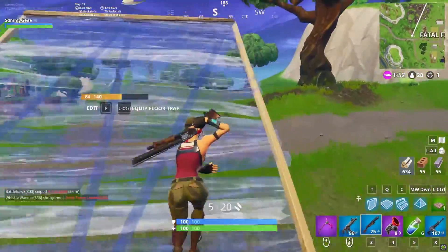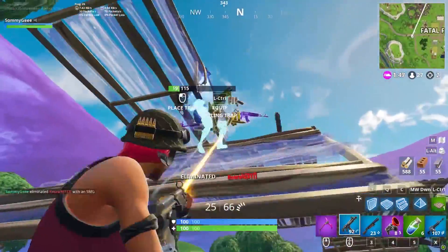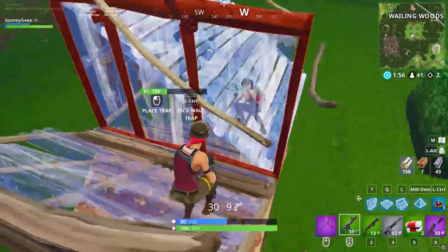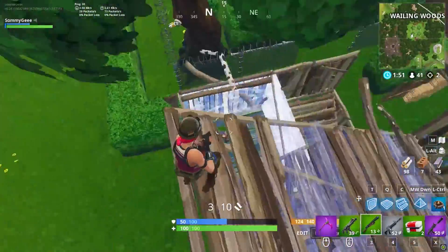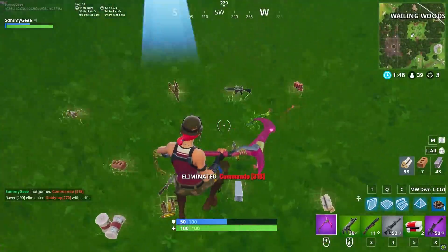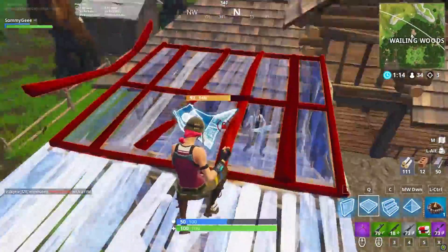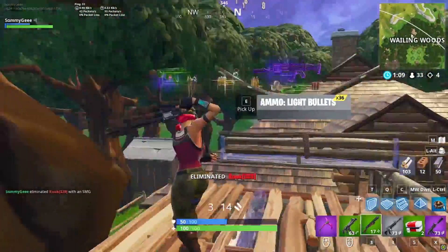Coming in at number 3, we have not reinforcing your ramps all the time. Now we've all been trained to ramp rush with really supported builds. With glider redeploy being added, this is becoming more and more situational. Most of the time, you'd want to reinforce your ramps because someone would third party and shoot them out. But now people are shooting down structures way less, and supporting your ramps is not nearly as important. Of course, every situation is different, and if someone is spamming you while you're building up, you'll definitely want to support your builds. But whenever you ramp up to use a launch pad or to start a build fight, remember that saving your materials can be more beneficial than supporting your builds. Ever since we stopped supporting every ramp rush, we find ourselves saving on tons of materials.